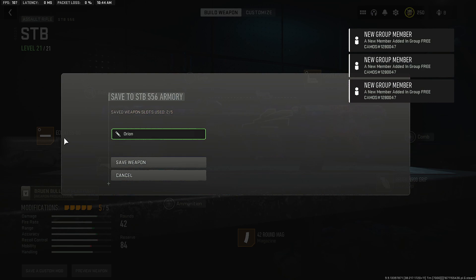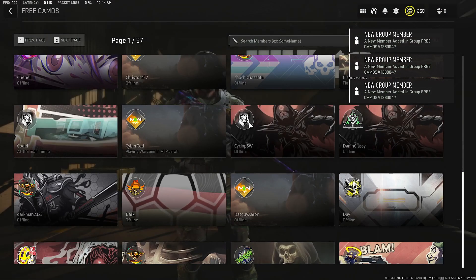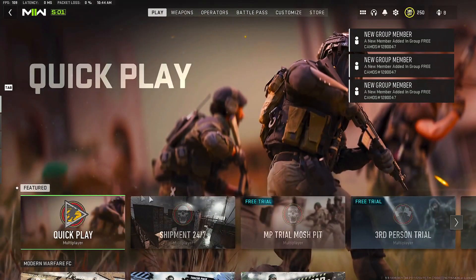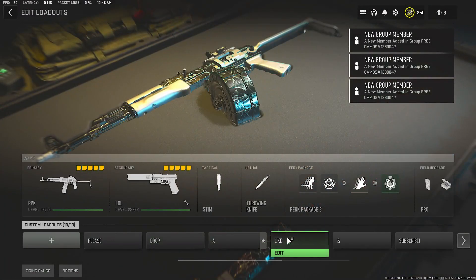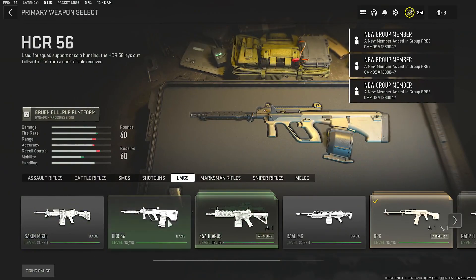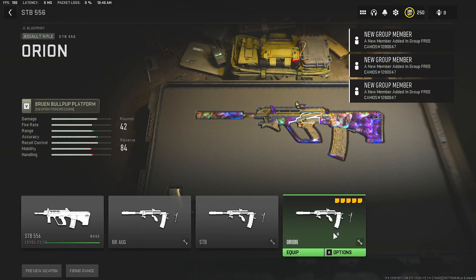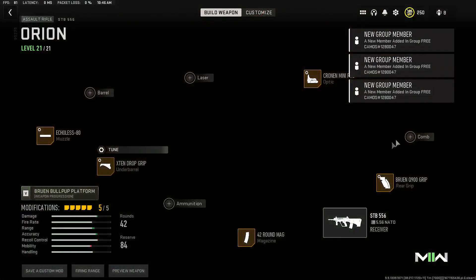I'm going to name this Orion. And you go back out of the group. Go to your creative class once it loads. So we're going to head to our weapons, and here's the class that I want. We did the STB in here, I named it Orion, and look at that — got ourselves Orion.